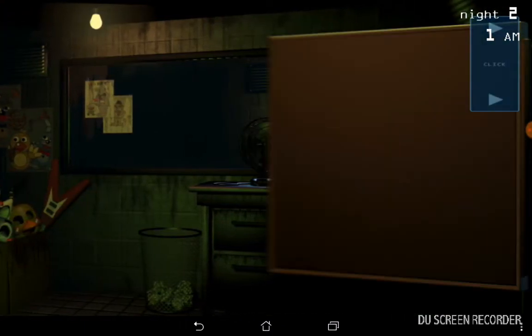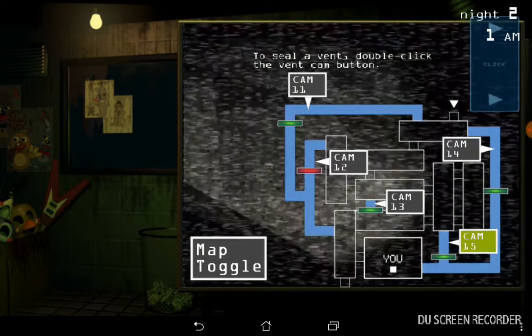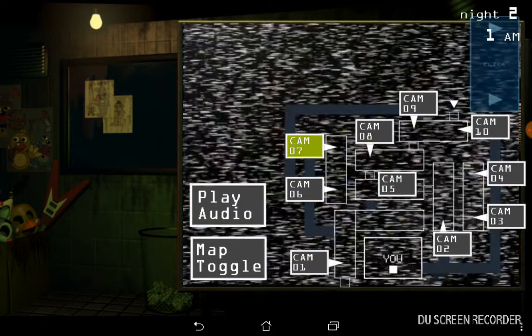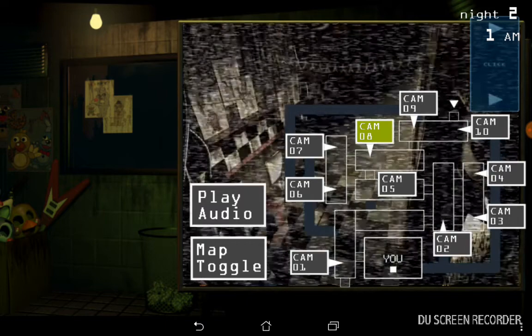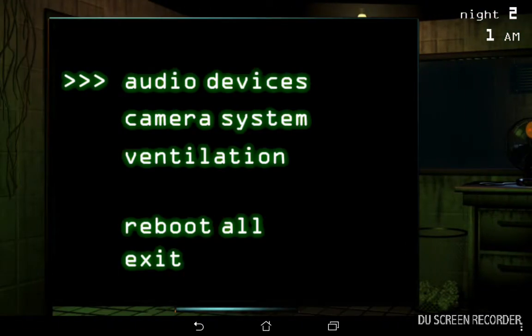To change the animatronic to suit mode, insert and turn firmly the hand crank provided by the manufacturer. The turning of the crank will recoil and compress the animatronic parts around the sides of the suit, providing room to climb in. Please make sure the spring locks are fastened tight to ensure the animatronic devices remain fixed. We'll cover this in more detail in tomorrow's session.